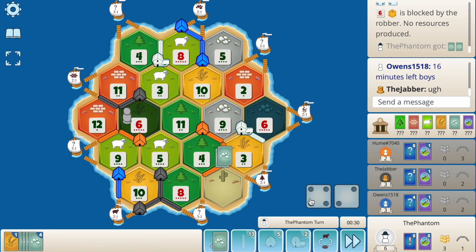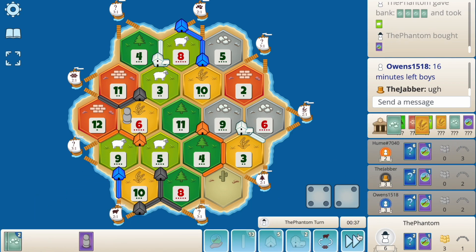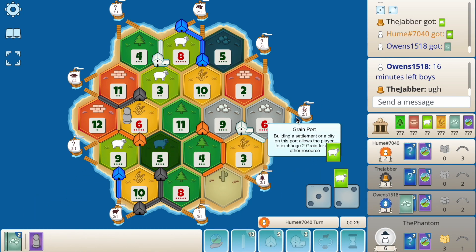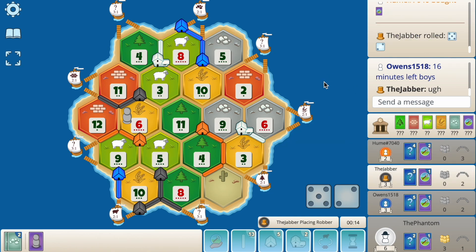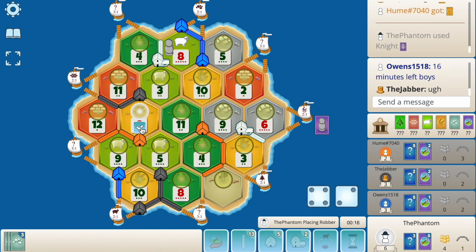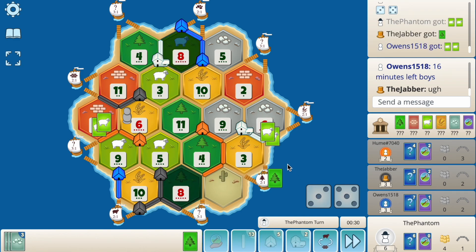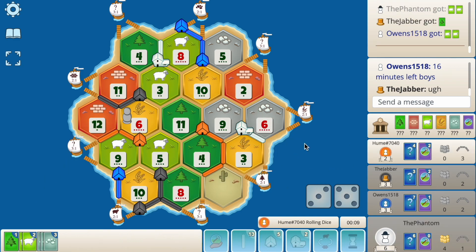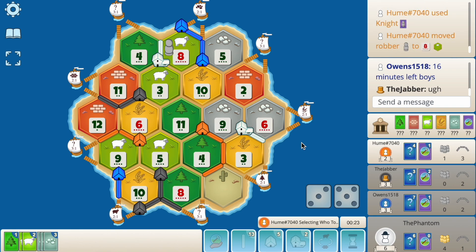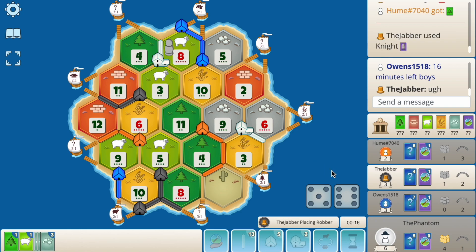I might just keep blocking 6 here and stealing from orange. Get an ore — even more 6 also hits. Let's get another dev — another knight. 5 hits — orange pops another dev. 7 from black. We've only got two ore. 8 blocks 8, takes an ore, pops a dev. 6 hits — play that knight, stealing from orange. Pretty sure we steal from orange here. Wood is not what we want. 8 hits — pass. Still no 3 this whole game. Orange knights, blocks 8, steals from me — steals my sheep.